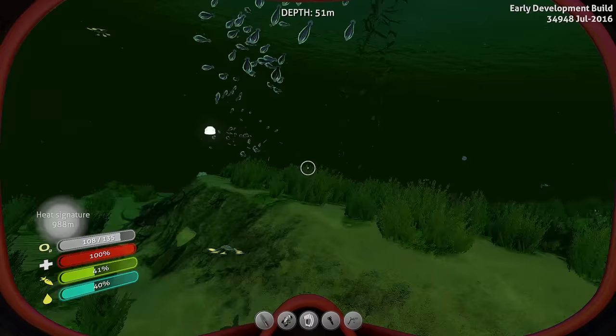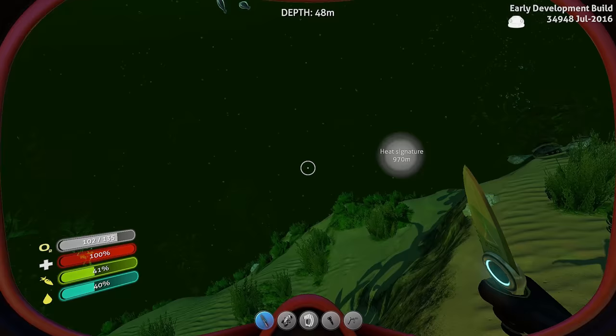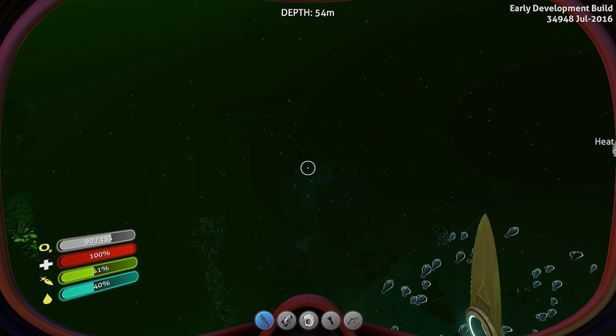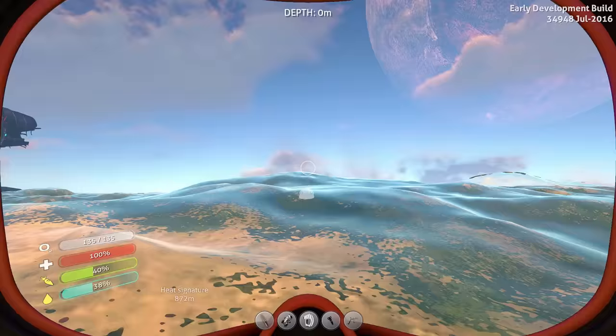Stalkers everywhere — I am so dead. I'm gonna have my knife out because I'm not messing around. Inventory full. I'm very happy because my inventory is full of a lot of cool items that I can use eventually. There's a wreck — is that the one I always go to? I swim faster without the Sea Glide so let's just keep going. At least it's daytime now.